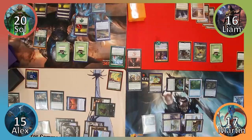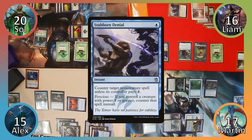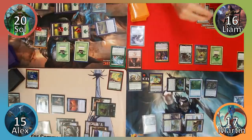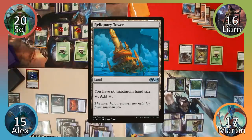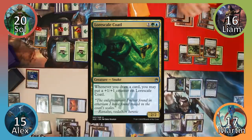Sol draws a non-land card with Abundance, plays a Forest, and then casts Worm Calling where X is 13. Not liking the sound of this, Liam casts Stubborn Denial, countering the spell. Sol uses Nissa's plus-one ability, untapping a Forest and putting three +1/+1 counters on it, then uses his Atlas to draw a card and passes to Liam. Liam uses Sarkhan's plus-one ability, drawing a card and adding red mana to his mana pool. He then plays Reliquary Tower, casts Eternal Witness returning Stubborn Denial to his hand, casts Lore Scale Coatl, untaps his land, and ends his turn.